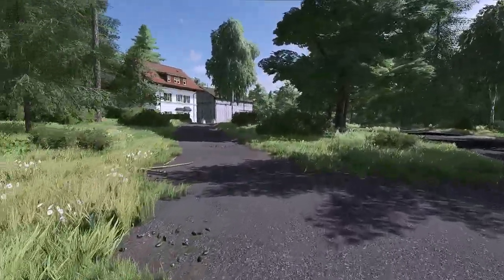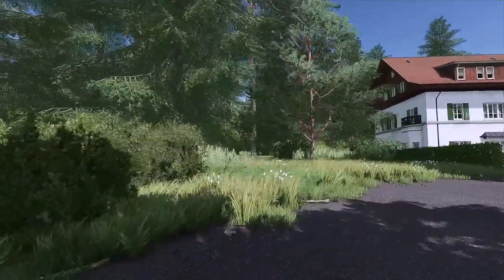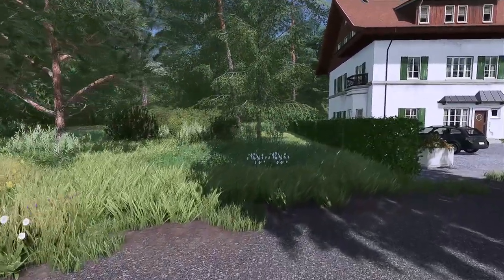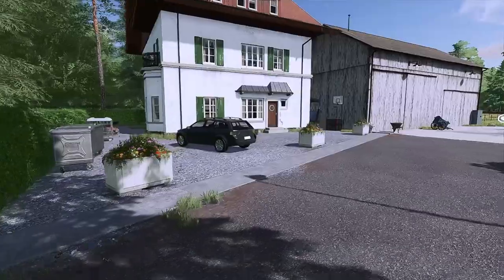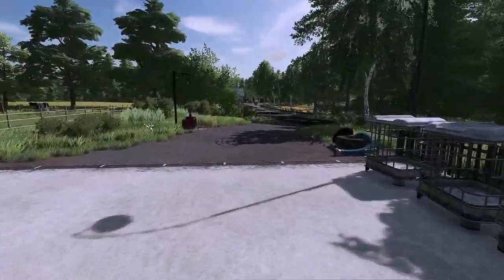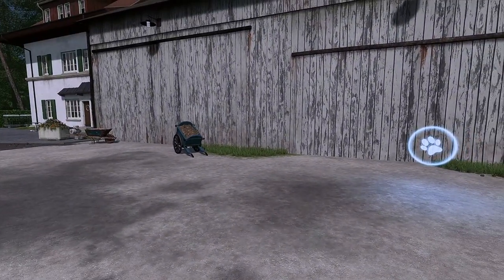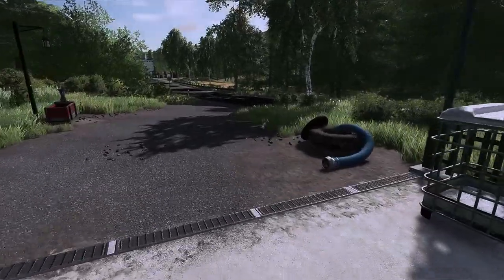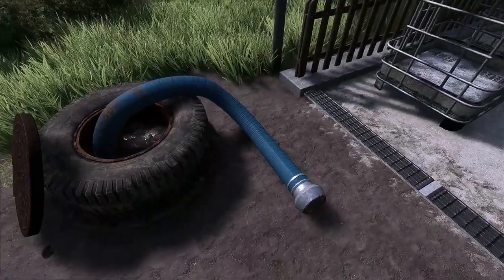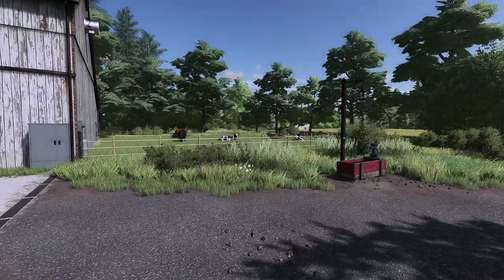Arrived in the south, we're here at the animal dealer — and that's also a small special feature I've placed here. We'll get to know the beauty of the map over time: the attention to detail, the paths, the fields, the trees. It'll be wonderful, friends, I'm really looking forward to it — I hope you are too. What I've placed here is a slurry purchase point. I find that always very legitimate — at an animal dealer also having a slurry purchase. Here we can get our slurry when we need some.